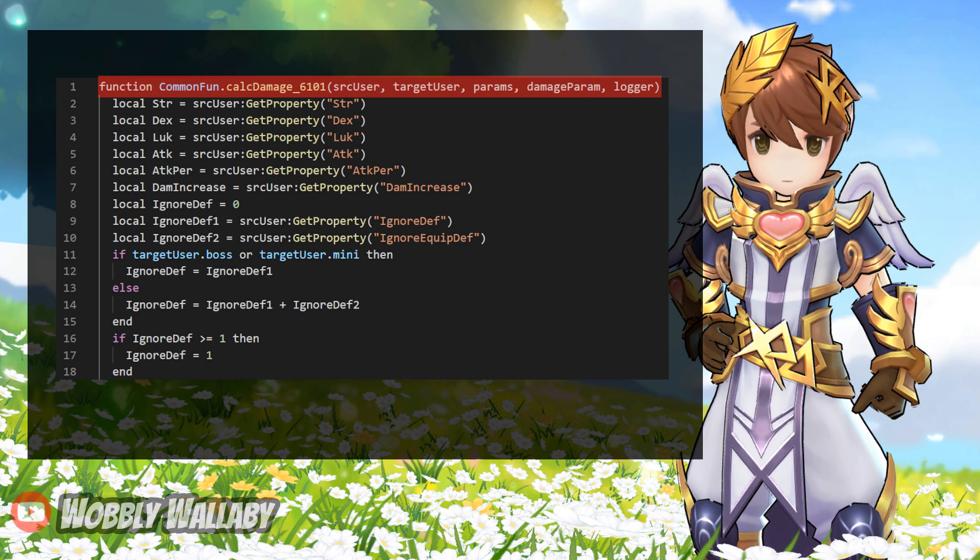The function calcdamg6101 is a function that has code for calculating three things: Cart Attack for Novus Guardian, Cart Tornado for Novus Guardian, and Cart Attack for Merchants. You'll see code that doesn't apply to Novus Guardian, and I'll let you know what doesn't apply.